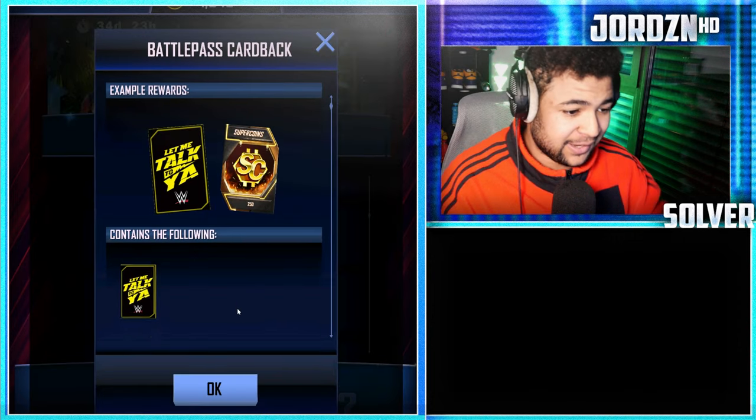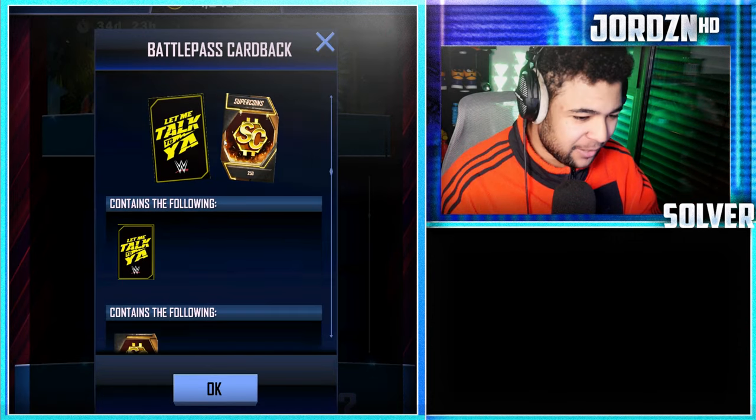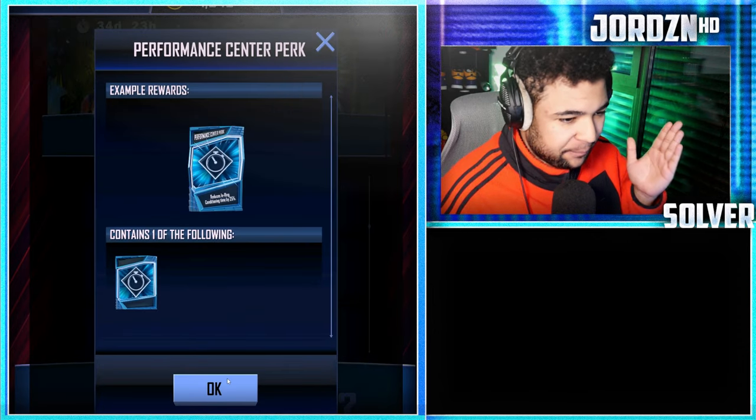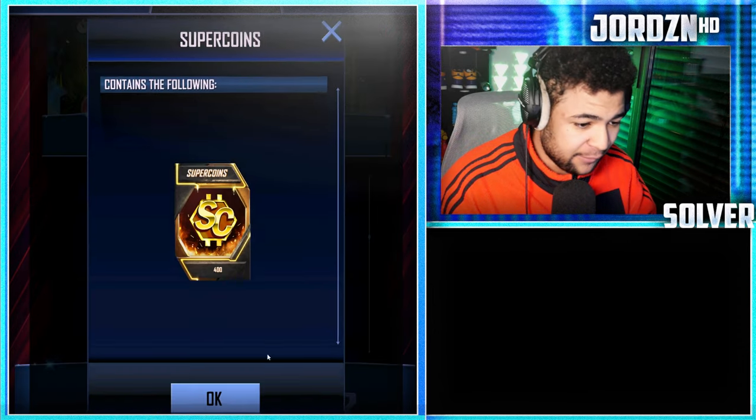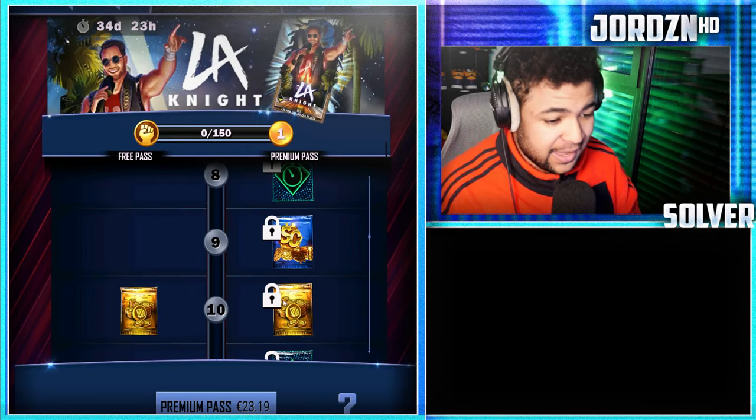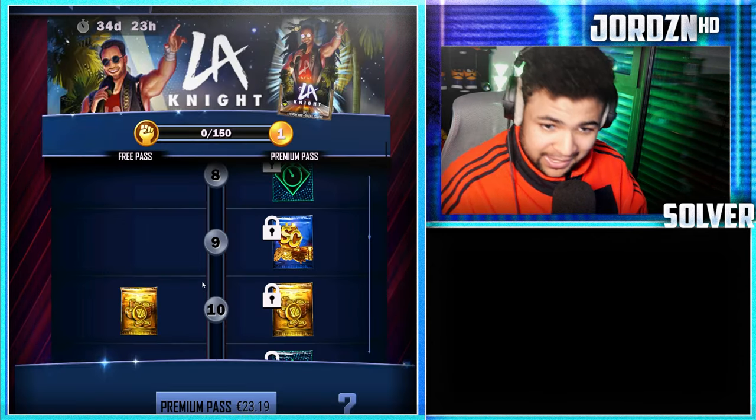Then obviously on the paid track, you get a card back with 250 super coins. On the paid track again, you get a performance center perk for level 8. Level 9: 400 super coins. Level 10: 250 credits on the free track, and another 250 on the paid.